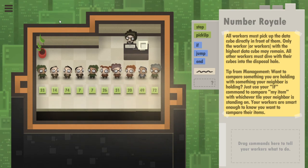Ladies and gentlemen, Papa Boris here, playing some more 7 Billion Humans. We have a fun little puzzle here called Number Royale. The idea is that each worker has to pick up one of these random cubes, which generates a random number from 0 to 99, and then you want everyone who is not the highest cube to die in this hole.